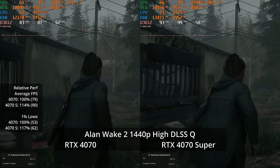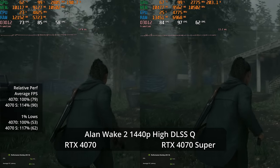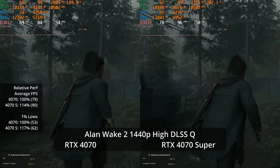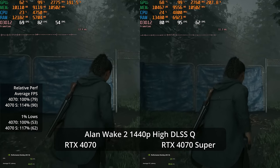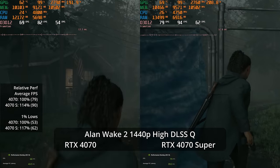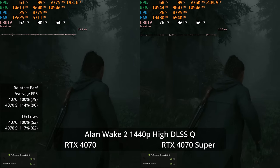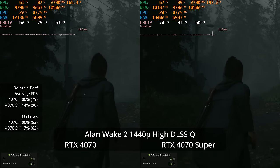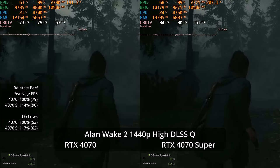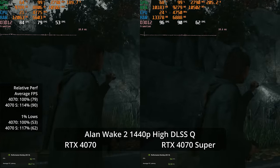With DLSS Quality at 1440p, the 4070 Super jumps to 90 fps, gaining a lot from upscaling in this game. The 4070 hits 79 fps — both well above what's needed for this style of slow-paced game. It still shows a 14% advantage for the 4070 Super in averages and a 17% advantage in 1% lows at 62 versus 53.